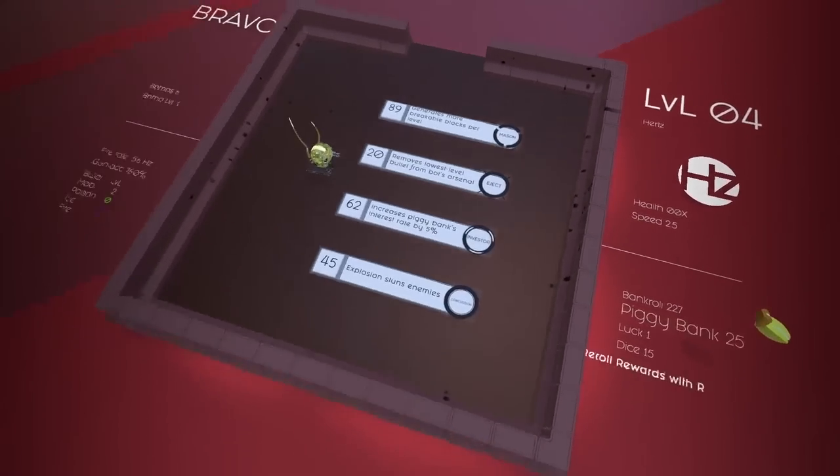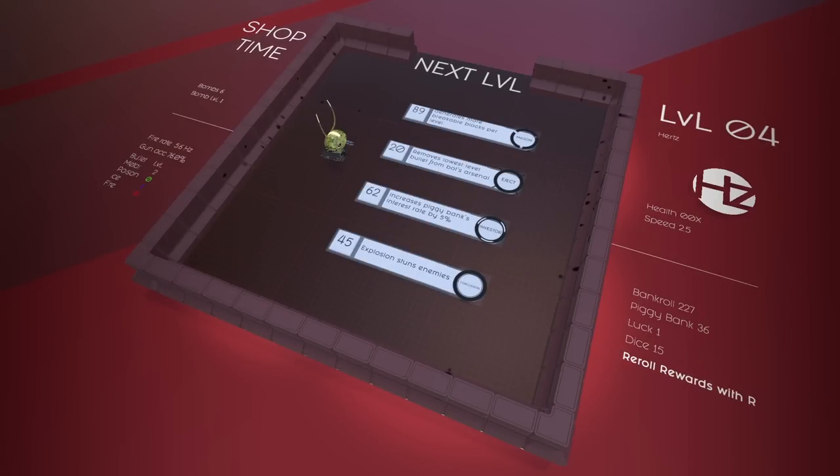I thought that guy was gonna walk north into my bomb. Explosion stuns enemies, increase piggy bank's interest rate, remove the lowest level bullet from your bot's arsenal, or generates more breakable blocks per level again. Sacrifice all nine upgrades for plus nine max HP - that's a lot, but every previous upgrade I've taken would be nullified and I'd gain a bajillion health.